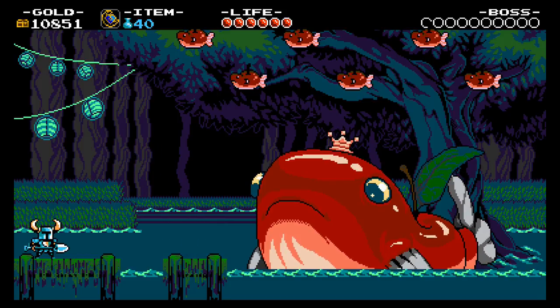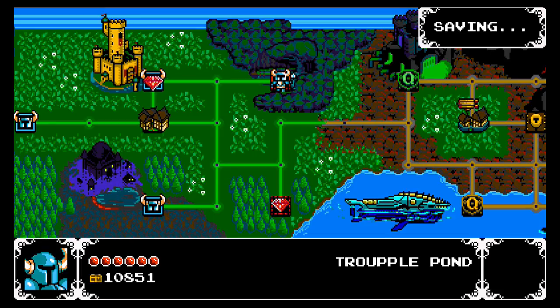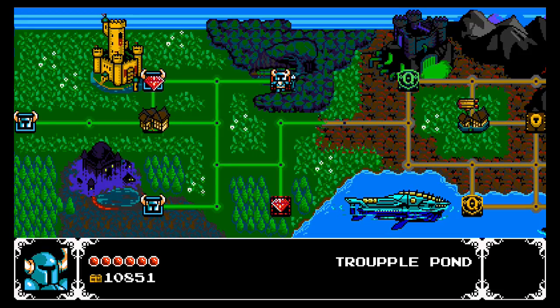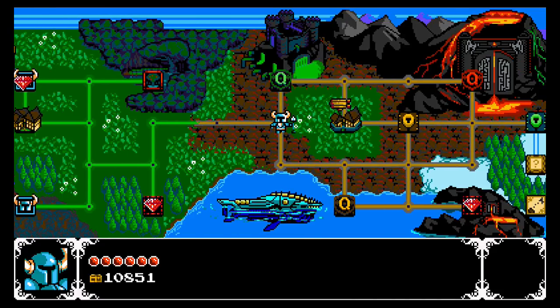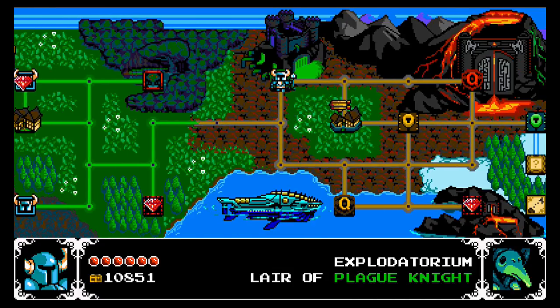I'm gonna switch over to the phase locket because it might be helpful in the next stage. There is one other thing of interest in the village to show, but I don't want to waste any more time because that dance sequence is really long. So we head off to the next area of the world — the Explodatorium, Lair of Plague Knight.